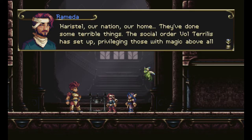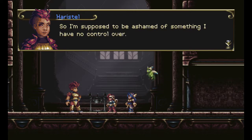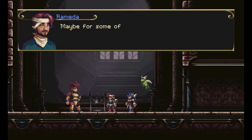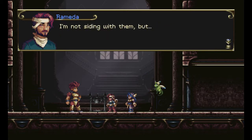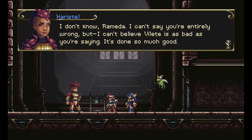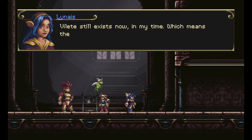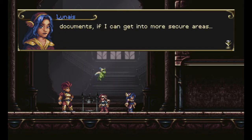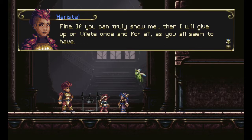Haristel, our nation, our home — they've done some terrible things. The social order Volterilis has set up, privileging those with magic above all others. So I'm supposed to be ashamed of something I have no control over? No, you just can't force others to live in segregation because of something they have no control over. Yeah, Letts done great things, maybe for some of us. This is treasonous — who's going to banish me? We're already stranded. You're speaking as if Lett has no redemption, like Elekemi who've consorted with demons and regretted those moves. I can't say you're entirely wrong, but I can't believe Lett's as bad as you're saying. Lett still exists now in my time, which means there will be history books, or data files, or whatever, in Varn de Grey. Maybe even historical documents if I can get into more secure areas, probably with my A-key card. Maybe the Elekemi have records? Fine, if you can truly show me, then I'll give up on Lett once and for all.